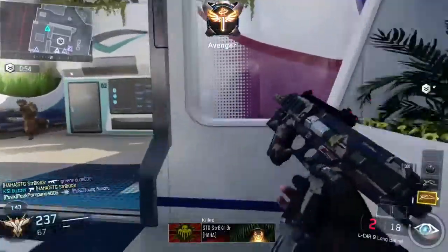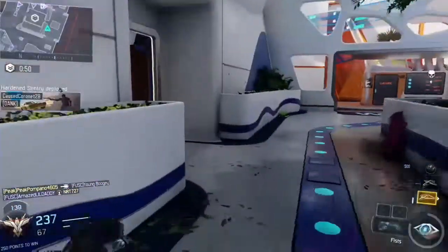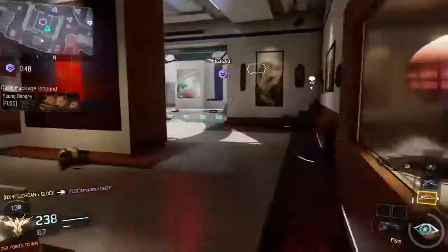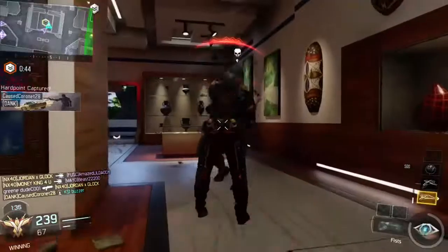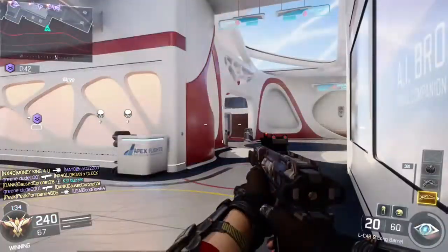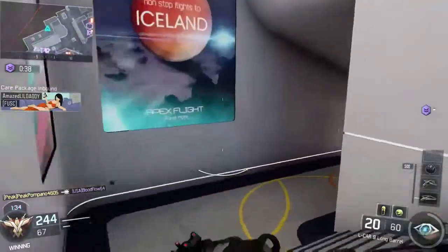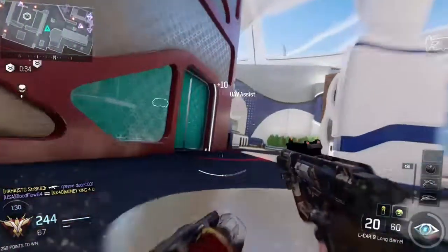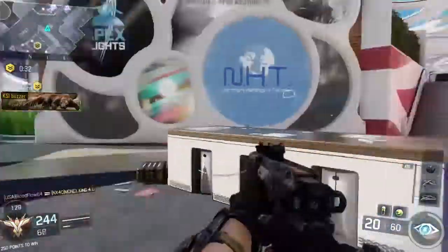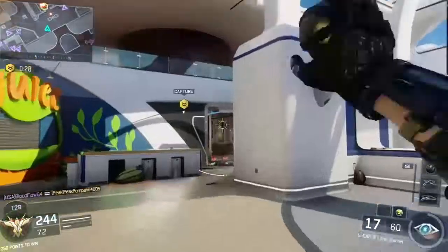Spectre killed. Be advised, hostile hard in the center spotted. Gear package inbound. Hard point lost. Hacom. UAV inbound. Care package inbound. Hard point far. Scalper UAV inbound. Damn.